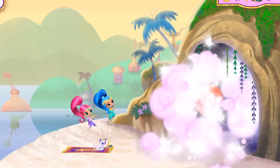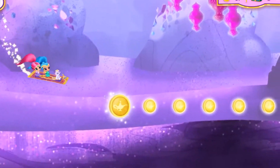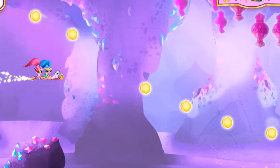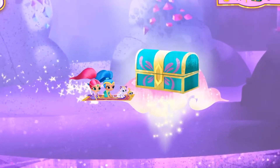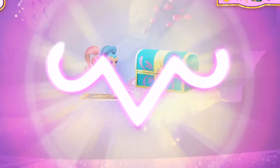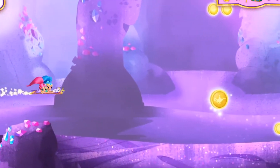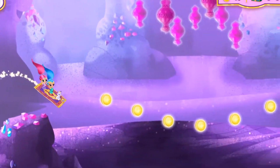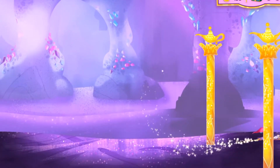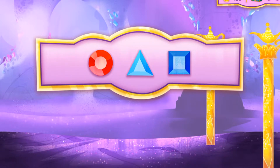A circle! Things always turn out better when we work together! Hang on, Tala — we're going for a ride! We've got to find all those enchanted treasure chests! Look! Another treasure chest! A square! Another genie jewel? So sparkly! Cool! Genie Beach! Nice flying! Look at all the genie coins we've collected! Sweet! And we also found all the enchanted treasure chests and collected all the genie jewels!